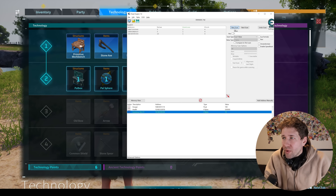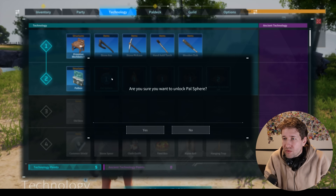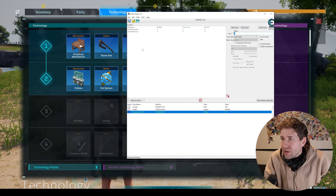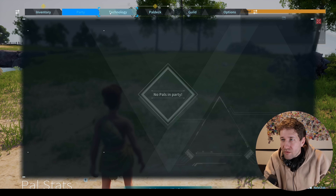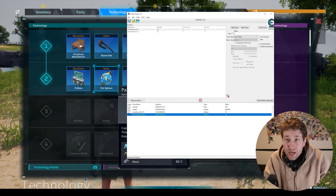Before we do that we might want to give ourselves unlimited technology points so we can unlock all the recipes. We have six technology points — scan for six. Use one, scan for five. Use one, scan for four. Use one, scan for three. We're left with two values. We found it — we'll call this one 'technology points' and freeze it at 25.